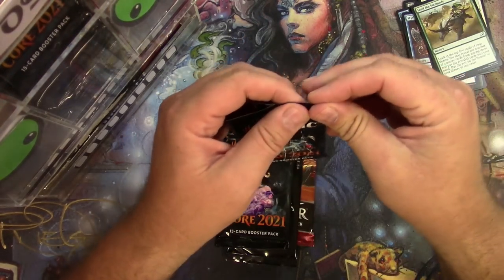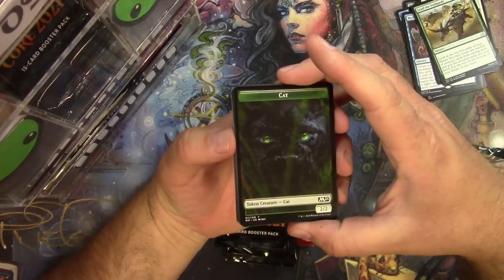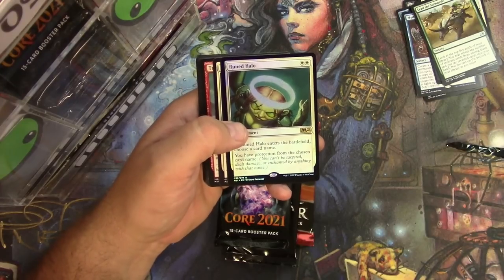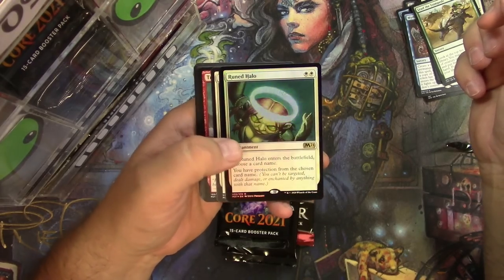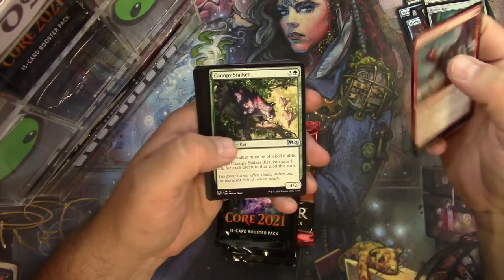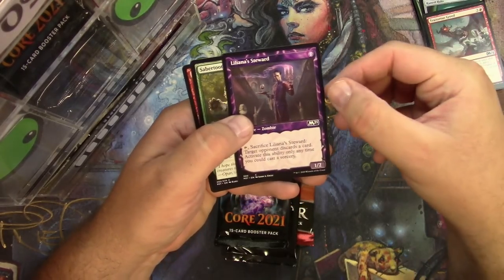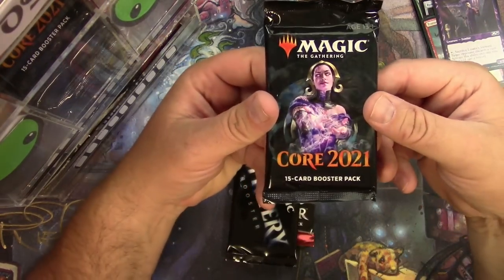Core 2021 — that opened nice and easy. Hit or miss for me with the side openers. Cool cat token, cat eyes under the regular eyes there — pretty cool. Runed Halo in foil — excellent, great first pack of Core 2021. And a Containment Priest — excellent. So there's a couple of good little hits there for Barry. Trader's Greed, Canopy Stalker, Garruk's Uprising, the classic Duress. I'll give you the alternate showcase-style arts; other than that, probably not much.